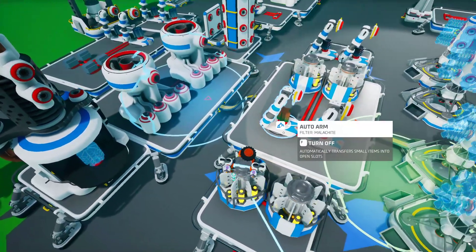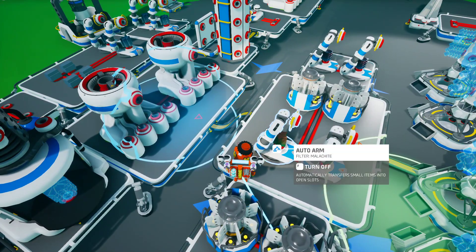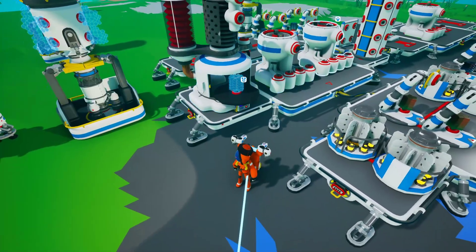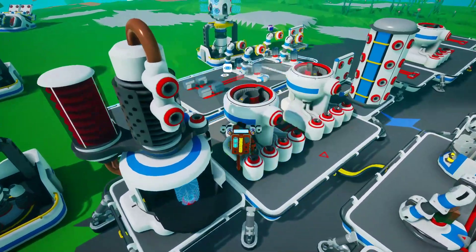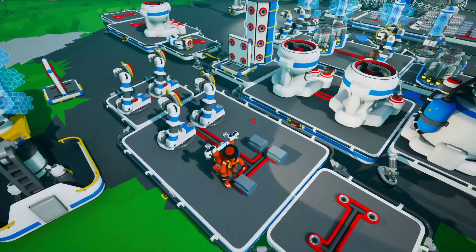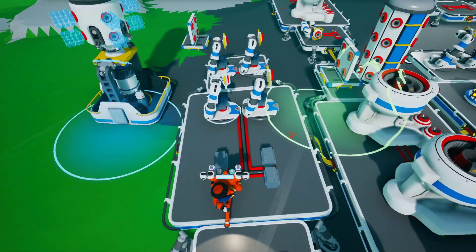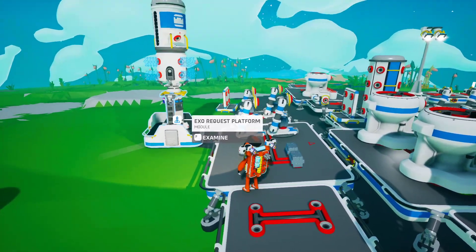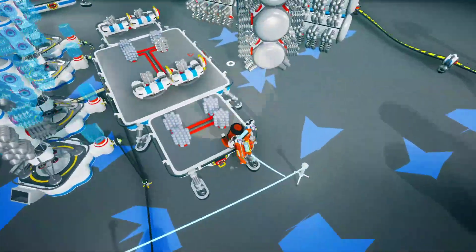I would highly recommend using the circular platforms, the small ones, and put the arms there and position them manually. The chem lab will autoload now — same with research chambers. It's fantastic. Once this is done, all of these arms will grab the aluminum alloy from this silo and then put it into the trade platform. The trade platform has a medium canister, so I'm going to run it through once to show you guys what it looks like.